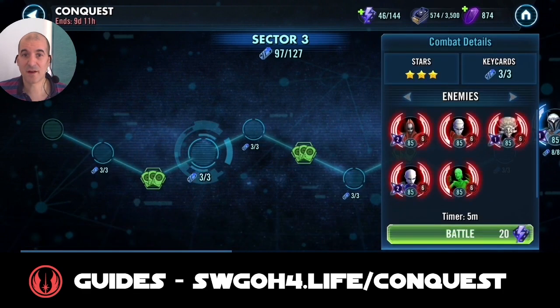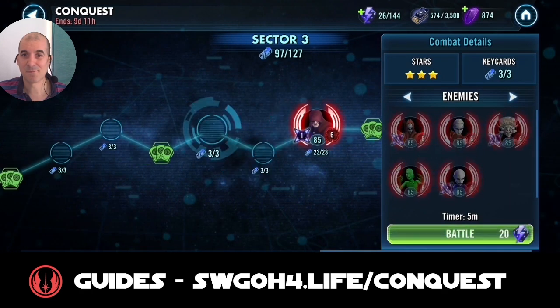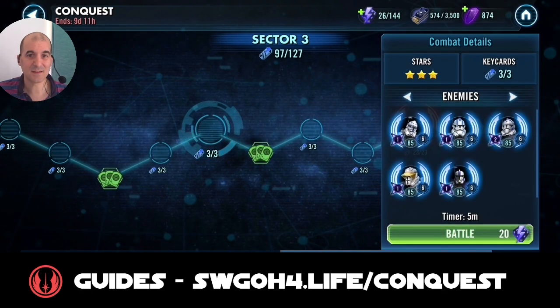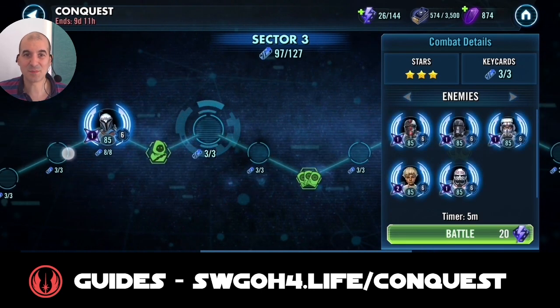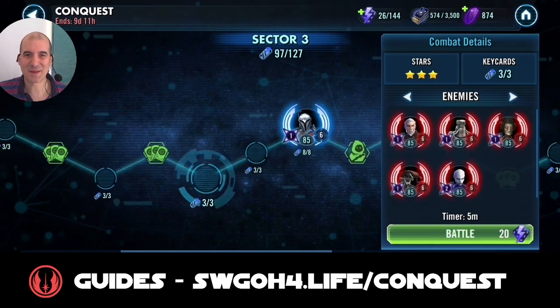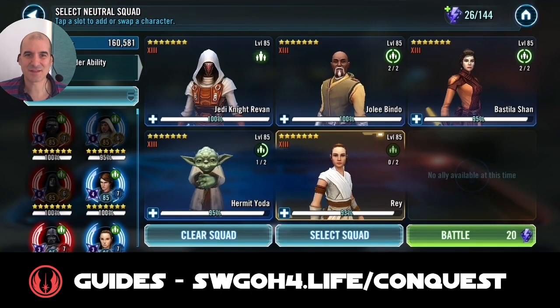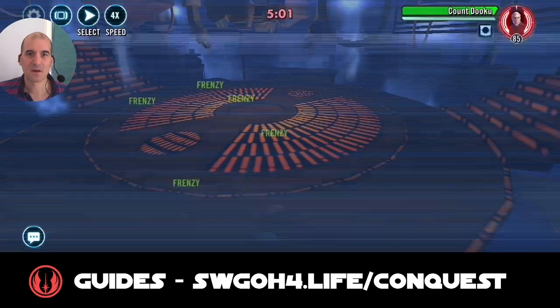So I'll just find an opponent that we want to go up against. All Nightsisters — Asajj can dispel, that's why I don't want to go versus Nightsisters. B2 can dispel. I don't want them to dispel my frenzy. So I'm just trying to find a team that does not have a dispel here. Again they've got Asajj there. Oh man, it's hard to find a team. But anyway, let's try versus this one. I'm just doing my Old Republic feat here, that's why I just put Jedi here.